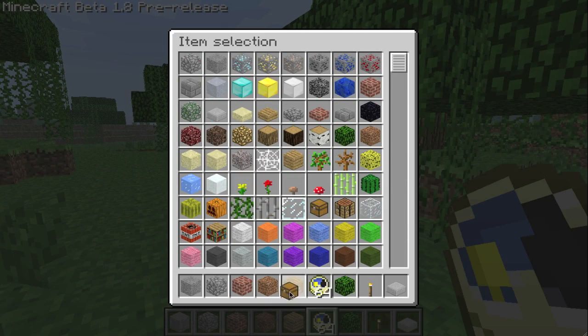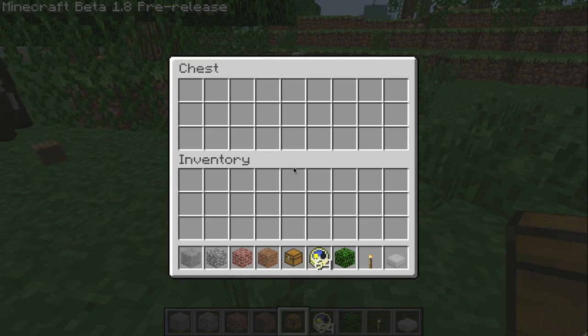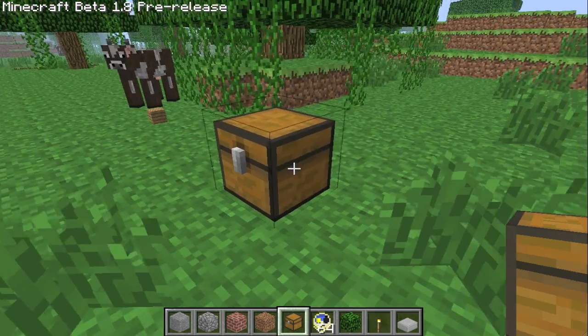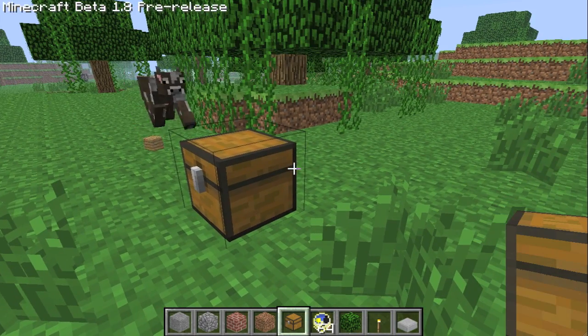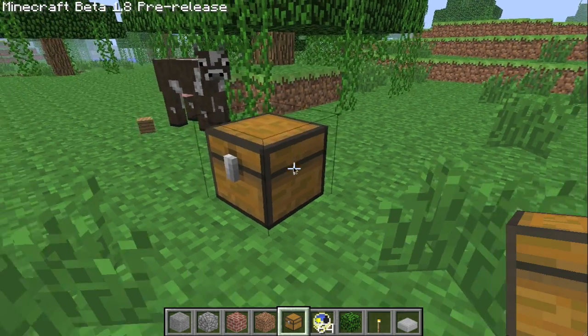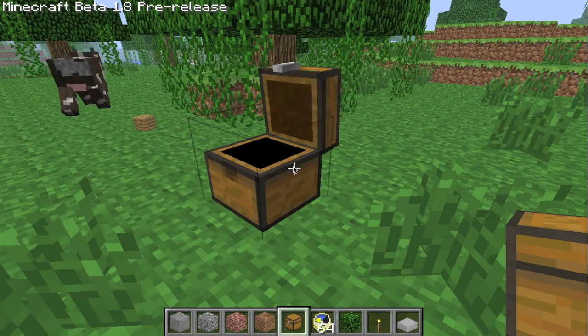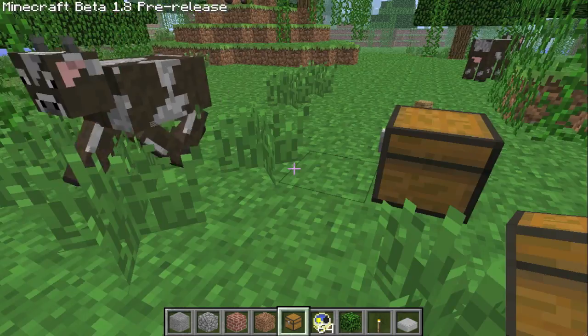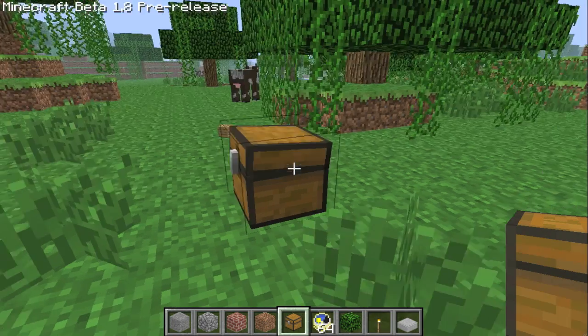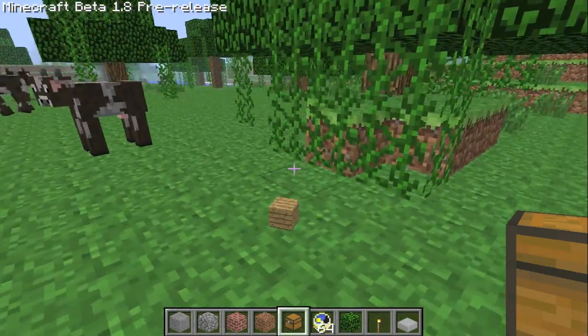Also, chests have a new open animation — though you probably can't see it from this angle. There are also three... well, it's open, but I wish I could see it. Too bad, that would've been cool.